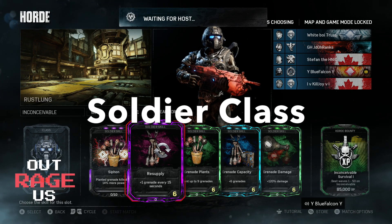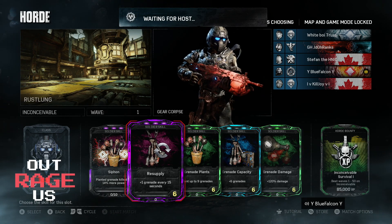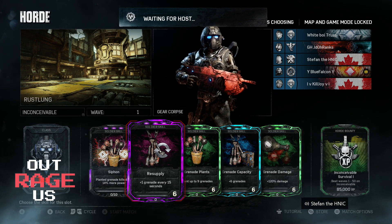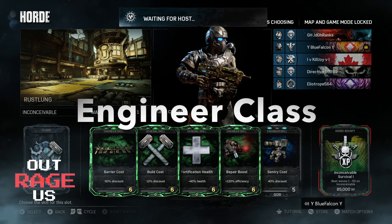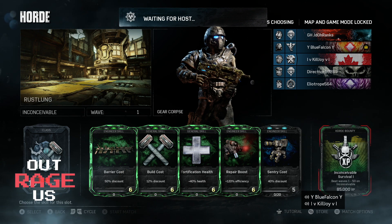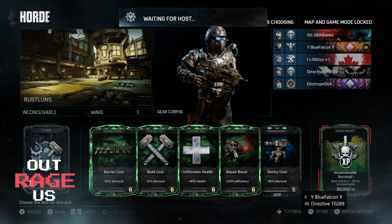Hey guys, welcome back to Outrageous Logan. I have another speedrun for you guys on Gears of War 4 on Rust Long. Here is the soldier class — make sure you get down these cards and make sure you have a bounty of 85,000 on Inconceivable. Here is another class, the engineer. I'll be showing you guys two perspectives of the speedrun.